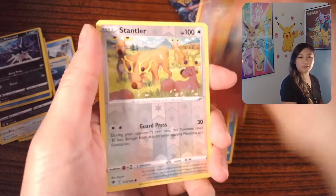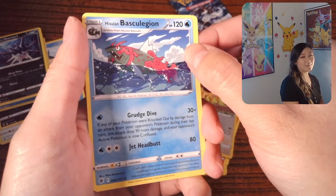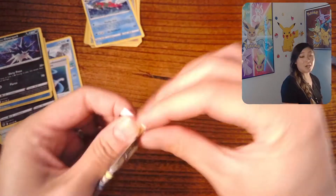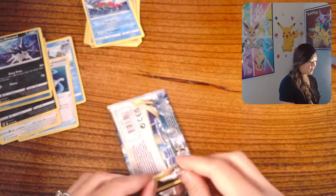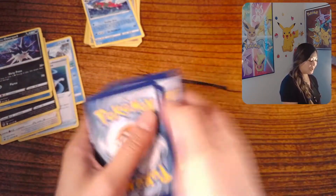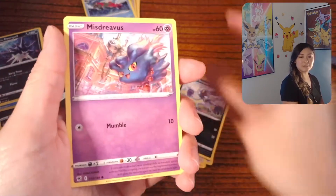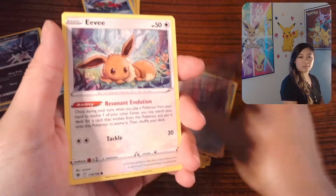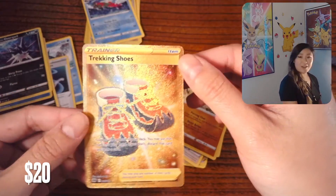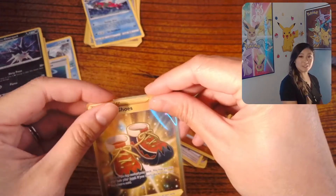So we have Hippopotas, Cyndaquil, Stantler, and this is a new Pokemon for me — Basculegion as the rare. I did not get Pokemon Legends: Arceus, which is why I'm not familiar with the newer ones. I'm a little behind. We have a Psychic Energy, Hoothoot, Unidentified Fossil, Sneasel, Misdreavus, Barboach, Pawniard, Eevee, Decidueye — and oh, a gold! Trekking Shoes! Let me sleeve this up and then we are going to get started on the Single Strike Urshifu VMAX.